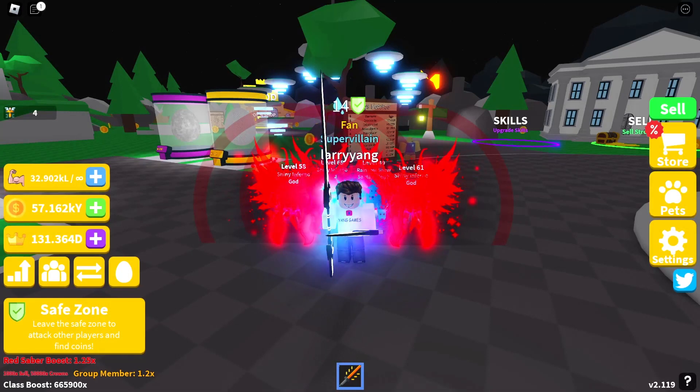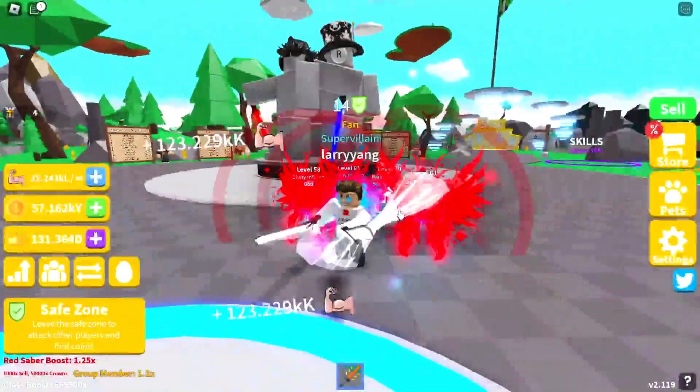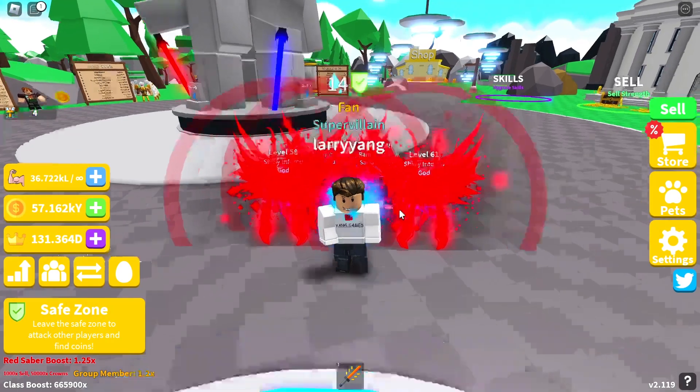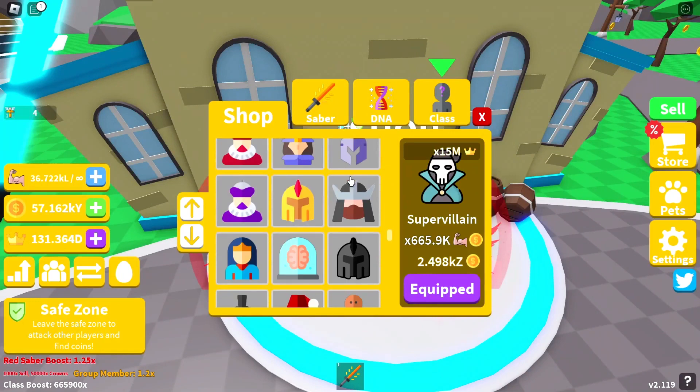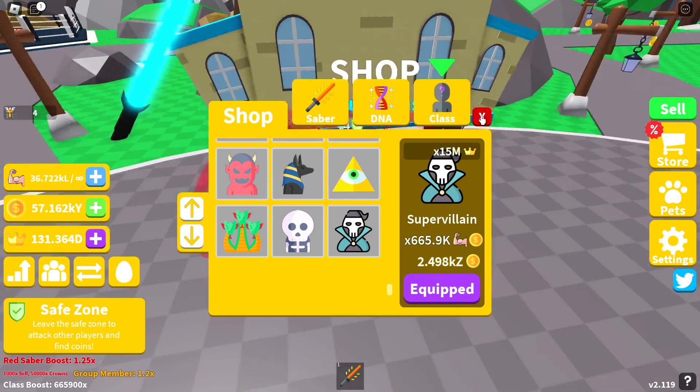What's going on everyone, we're going to play Roblox Saber Simulator. Good news is we finally reached the super villain class, which took several days — close to a week of grinding to get to the top. Let's go to the shop and compare: the old Skeleton X is 750K and the super villain is X 15 million. What a difference! As far as strength, it's times 665,000. We're glad we got this — it took a while.